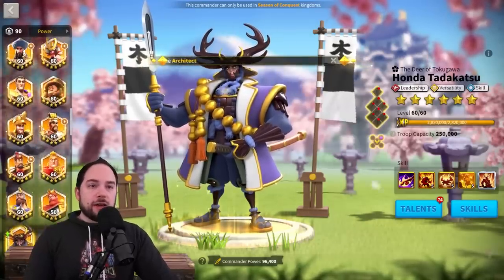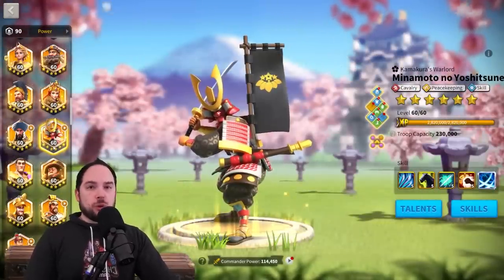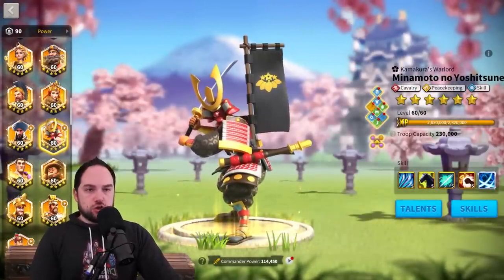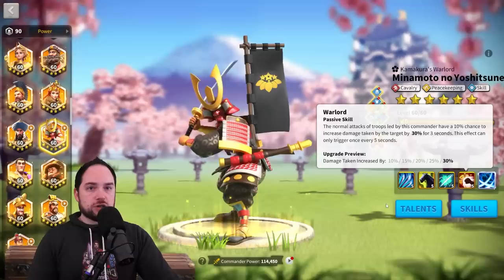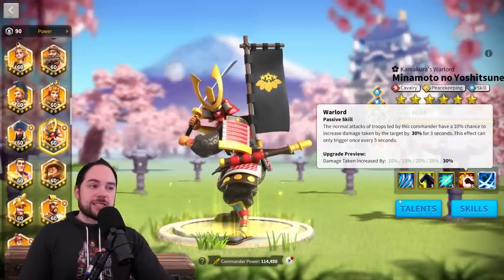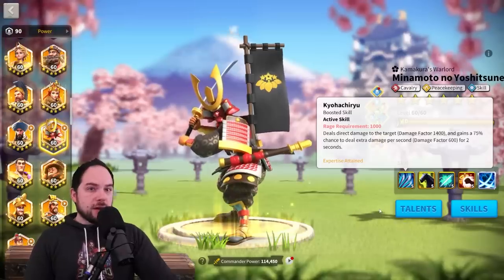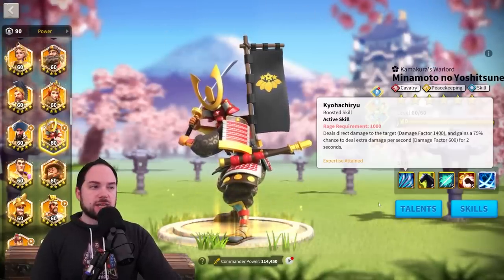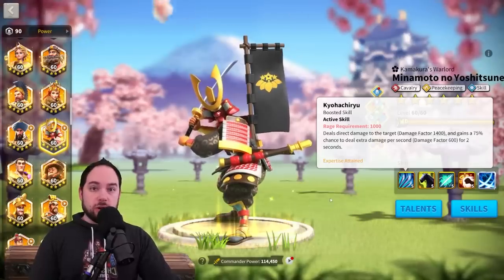If you look at a commander like Minamoto, who I would say is super worthy of the double relic, the reason he becomes super worthy is because he's got a really unique debuff — and this debuff is very, very strong. Plus, his single target damage focus is a benefit because now he's actually the meta rally for cavalry. Nevsky with Minamoto double relic is really, really good.